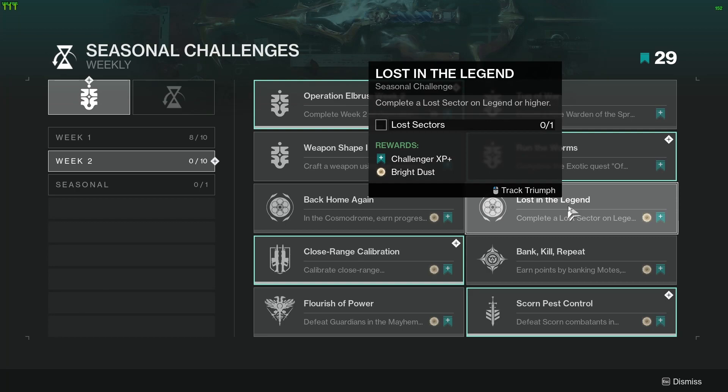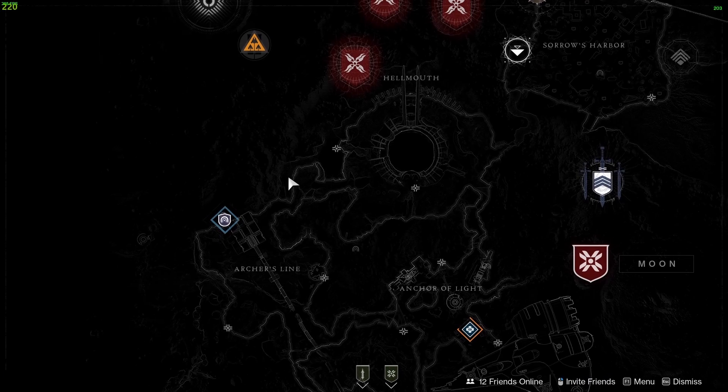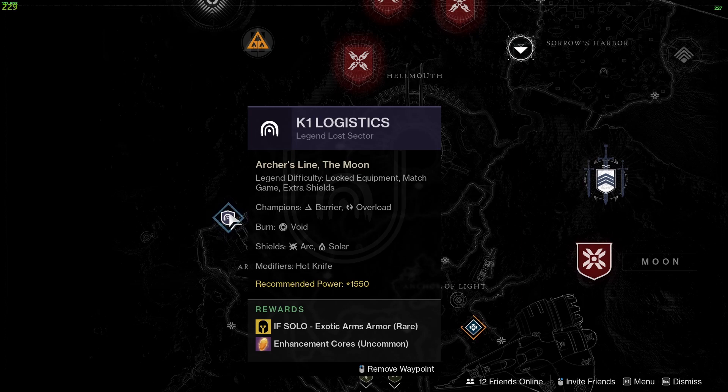Challenge 6 is Lost in a Legend — complete a lost sector on Legend or higher. Legendary lost sectors rotate daily between all the different destinations and can be found from the destination map. It contains champions and a recommended power of 1550.